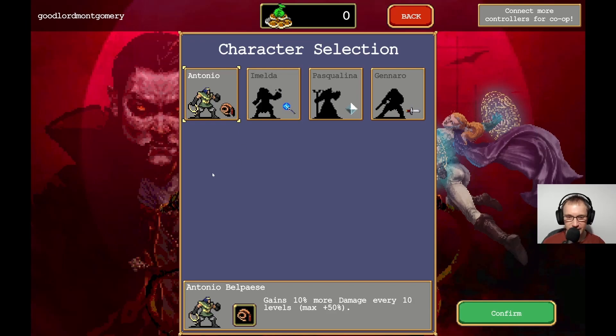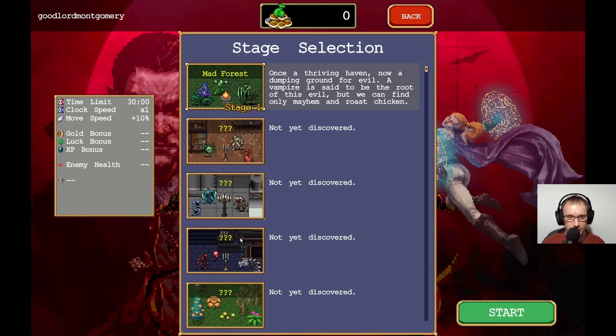What's it called? Victor? Gains 10% more damage every 10 levels, max 50%. Alright, so pick him. We've got the Mad Forest - once a thriving haven, now a dumpy graph for evil. A vampire is said to be the root of this evil, but we can fight only mayhem and roast chicken.